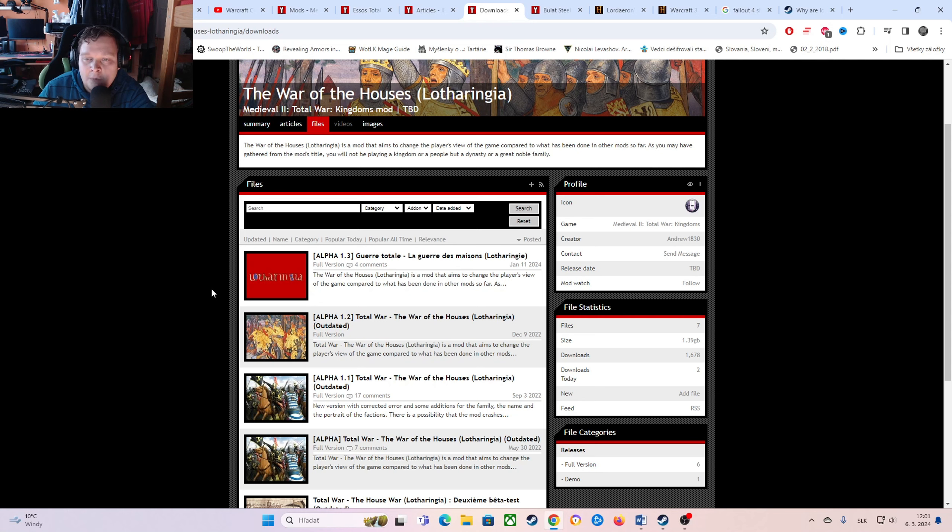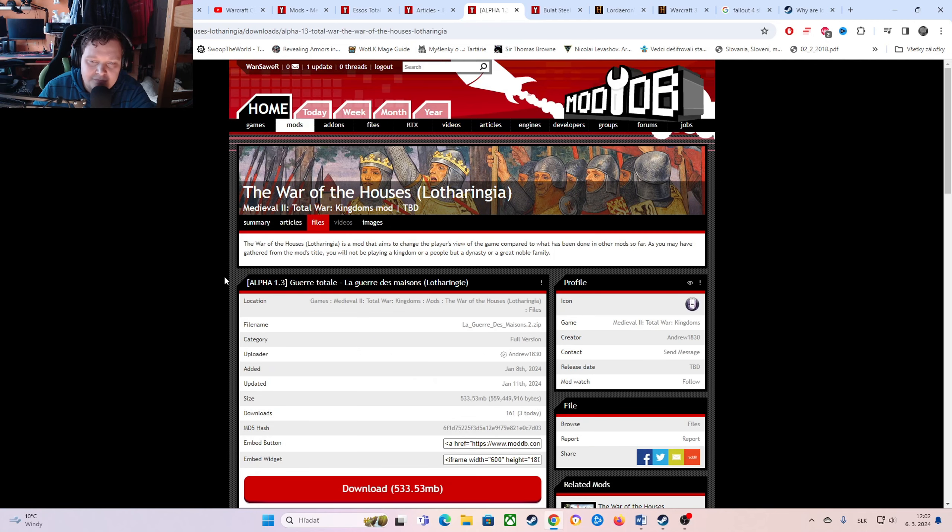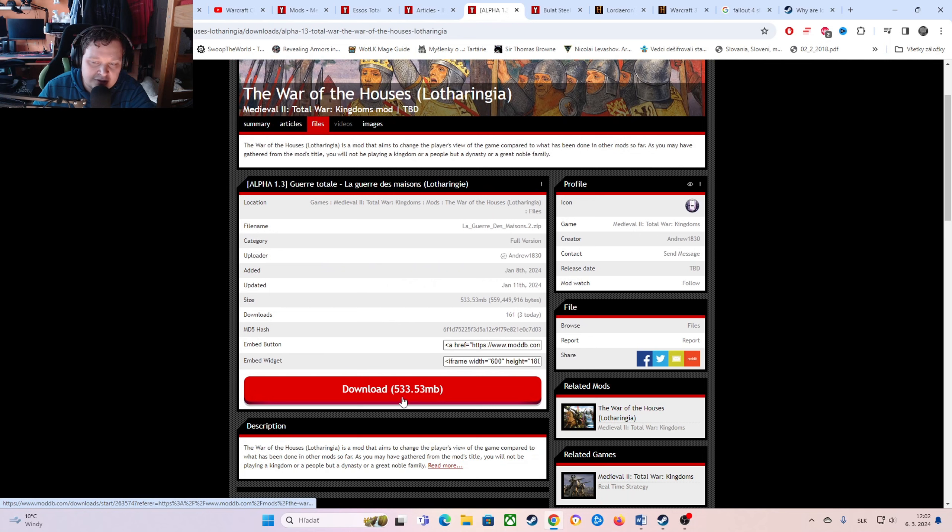Right now, here we have the newest version, which is 1.3 Alpha. We will click here and click Download. As you can see, this mod is not very big, which means we don't need to apply the Large Address Aware software. We don't need to apply the 4GB patch. We will just click Download and the mod will be downloaded.